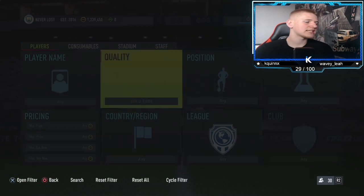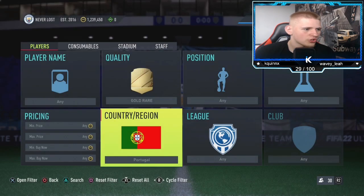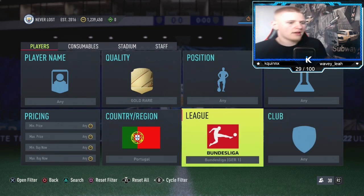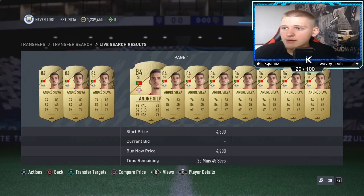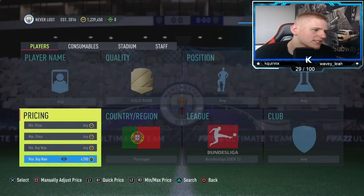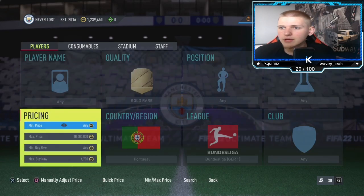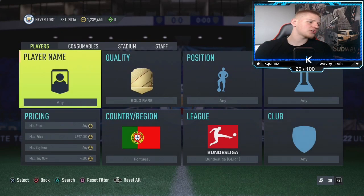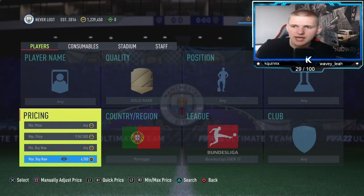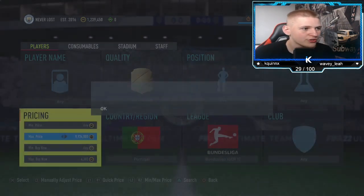For the final method: gold rare, position any, chemistry any, nation - go down to Portugal, league - go to the Bundesliga. Then find the buy now. They were about 4.7k last time I looked - still about 4.7, maybe 4.8. I'll go for 4.7k. At 5k you lose 250 coins in tax, so go down about 400 coins and you're making about 150 coins per card.